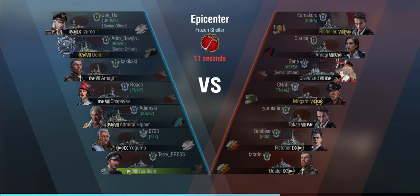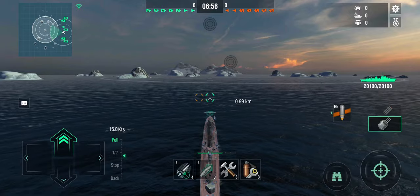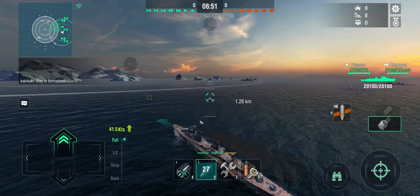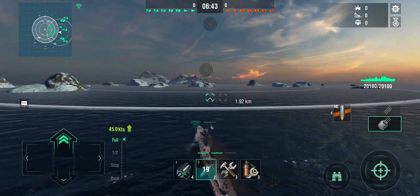In this second battle we're up against quite some odds: there's a Cleveland, a Mogami, a Takao, a Fletcher, and an Udaloi. Both the Fletcher and Udaloi are pretty good gunboats in their own right and both are Tier 9. But that doesn't mean I should sit at the edge of the map being afraid. Even against those odds, if you want to play the aggressive gunboat role, you still need to fulfill your objective — capture as many capture points as possible for your team, while not being completely reckless and suiciding into the enemy.